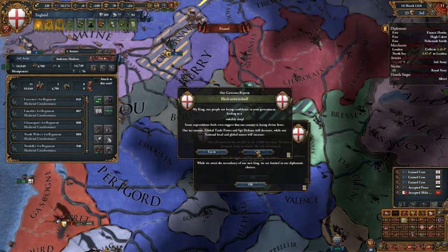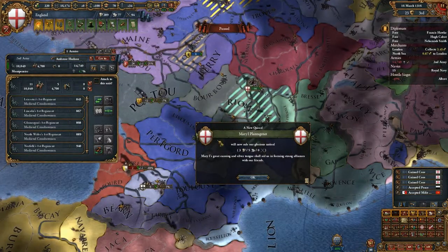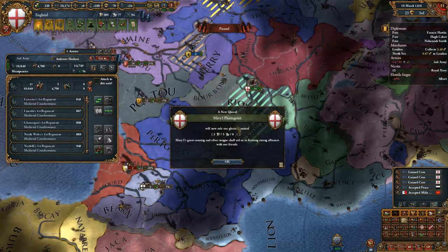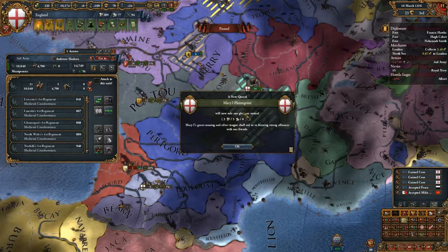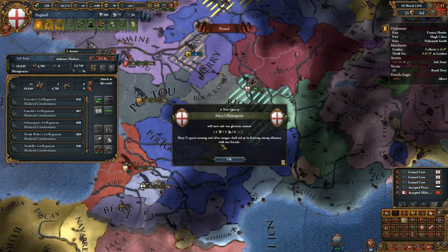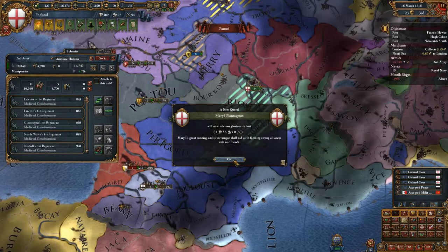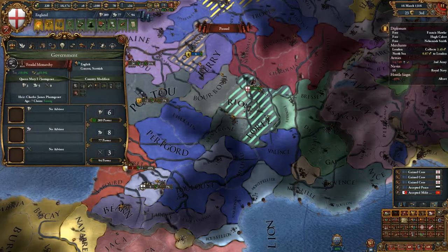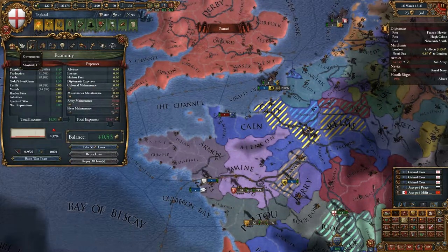Losing confidence in government because we lost this ability — that's not really okay. The new queen married a Plantagenet and she is a very much more capable leader. Great cunning and silver tongue shall aid us in forming strong alliances with our friends. Because we went from a vegetable to something less of a vegetable — that's good. We still lack a little bit on the military side, however we can compensate.